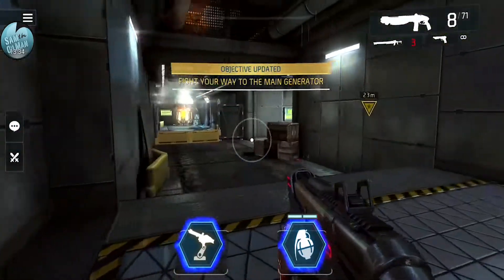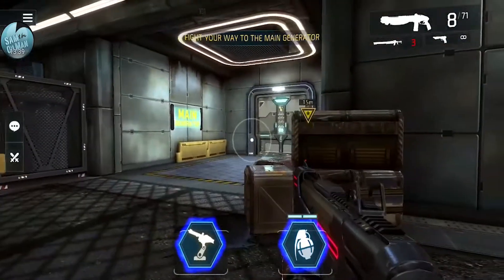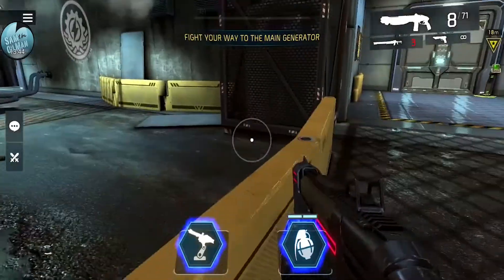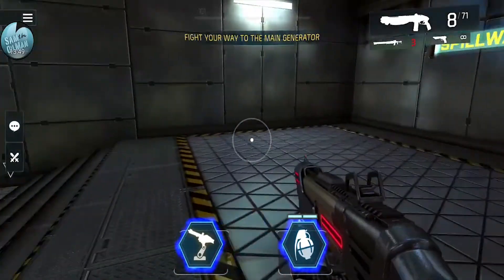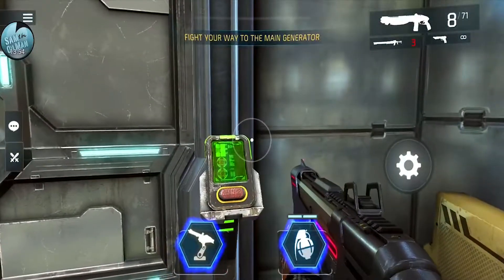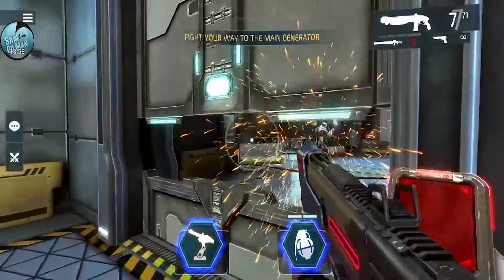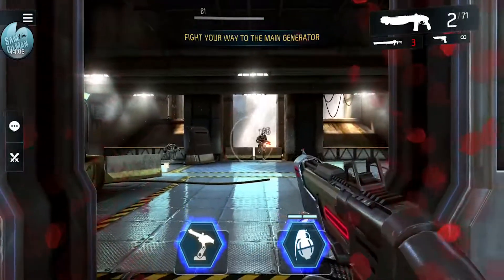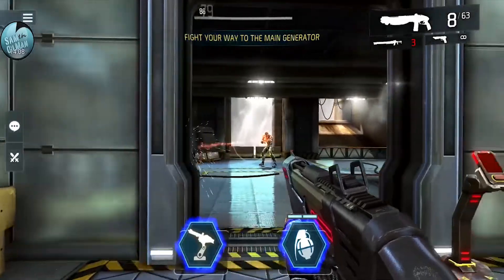Look at all these guys coming - okay, they just ran by. Fighting my way to the generator. Through this door, then this door - it's done in sections, which is actually really good for making this work on mobile. There they are through the door - tons of them coming through. Dodging while I reload - boom!